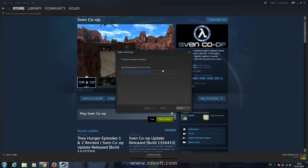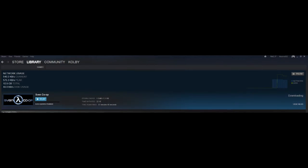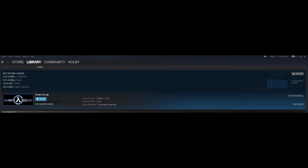Creating local game cache files, preparing space for Savant Co-op. Steam is now downloading. We have to wait a while — it's one gigabyte. I'm not going to continue this video until it finishes downloading. To be continued.